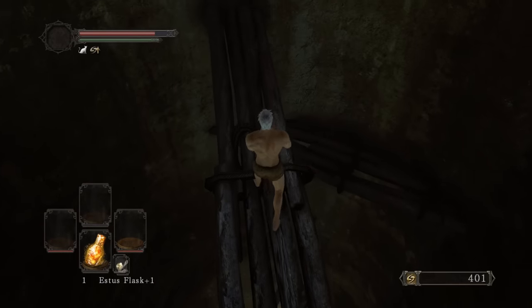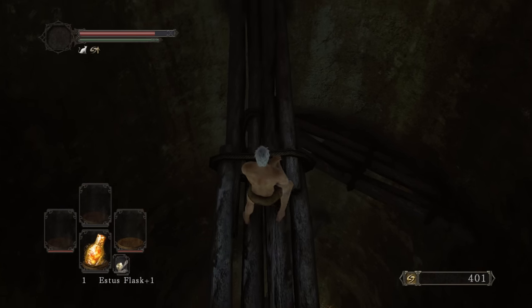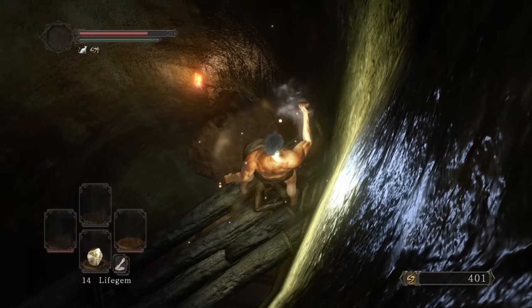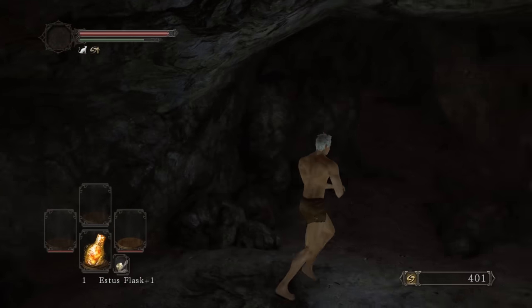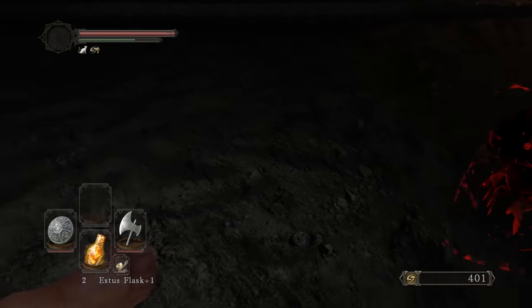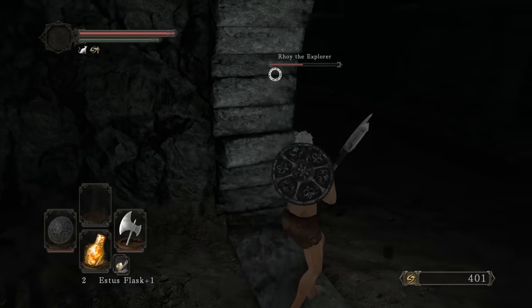I drop down right there - there it is, the Pharaoh's Lockstone. You could either start off as the Explorer and get the Pharaoh's Lockstone to begin with, or you can get the Cat Ring, come down here and get one on the way down. Then we jump down to enter the Grave of Saints. I want to pop a Pharaoh's Lockstone into the middle where the bridge is - we're going to cheese him to get the awe stones.